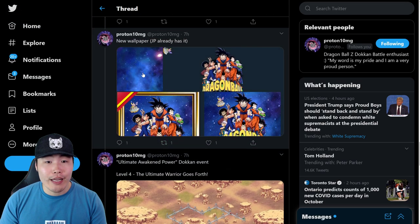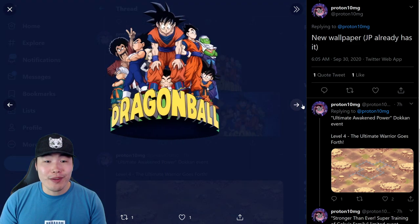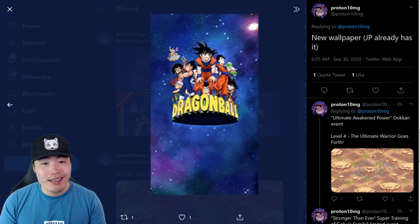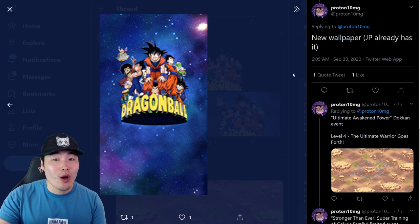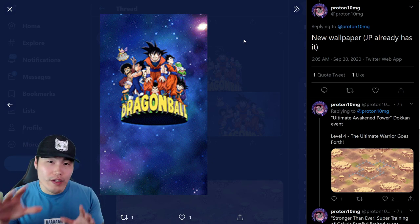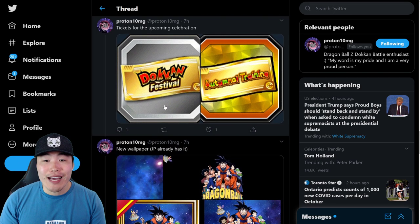We're also going to be getting a new wallpaper. JP's had this for a couple weeks now, but I'm glad Global is finally going to be getting it, because this one's actually pretty dope. That little Buu in the background is actually animated — he can fly across the screen after you set the wallpaper. This might be the first animated wallpaper we've ever had in the history of DoKkan. Dope wallpaper, Global is finally getting it.